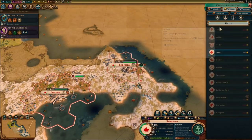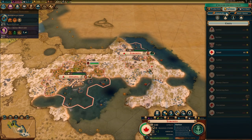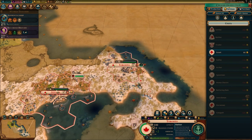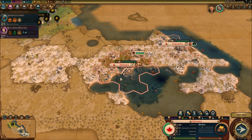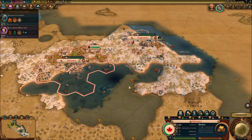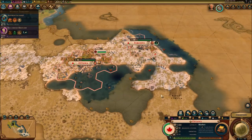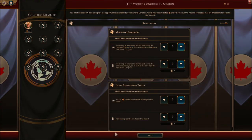24 gold per turn. I'm going to quickly purchase eventually a scout or something. In one turn we're going to get the market. Let's just get the market and everything done. Population of 4 for Toronto, population of 10 for Ottawa. New World Congress — let's see what we got.